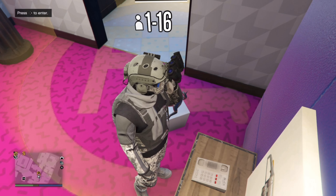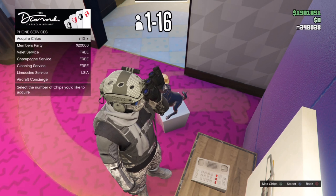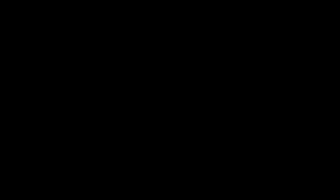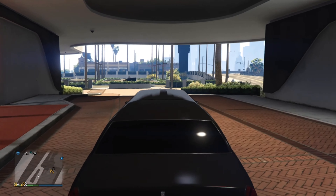If you do it wrong and get stuck in a glitch like this, just open up your Criminal Enterprise Starter Pack, click on one of these links, and then exit the phone, and then you can try again from there.